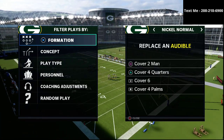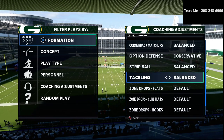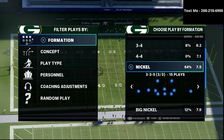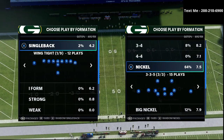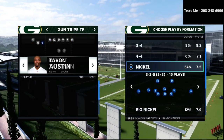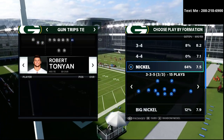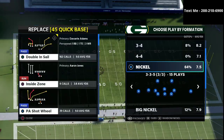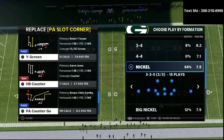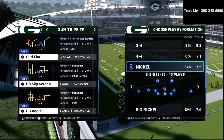We're talking today about the nickel 335 wide defense, and if you have not already picked up my nickel 335 defensive guide I'm going to highly recommend that you do so. It is simply the best defensive system in Madden 21. We walk you through exactly how to run it and how to use this defense in a way that is going to get you consistent stops and win you more ballgames. This is the exact defense I use when I'm playing for money or when a big game is on the line. I'm gonna leave a link to it in the description — it is just 15 bucks.